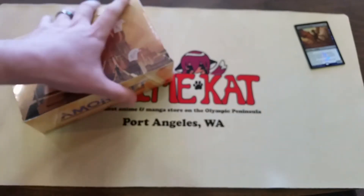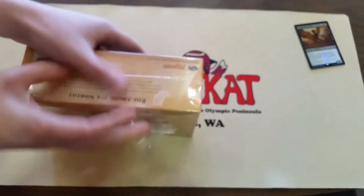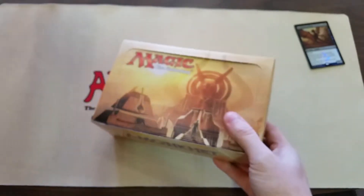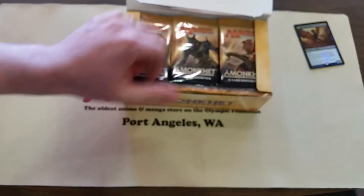Since this is a full booster box, and at this point we pretty much all know what the uncommons and commons are, I'm just going to kind of breeze through those. There aren't any commons or uncommons in like the $6 price range, so I don't feel like we necessarily need to take the full time to do all of them.